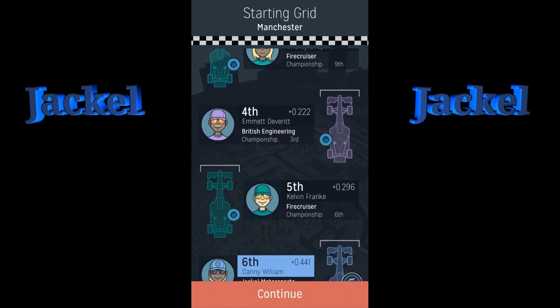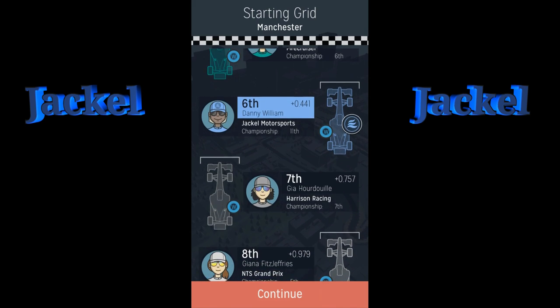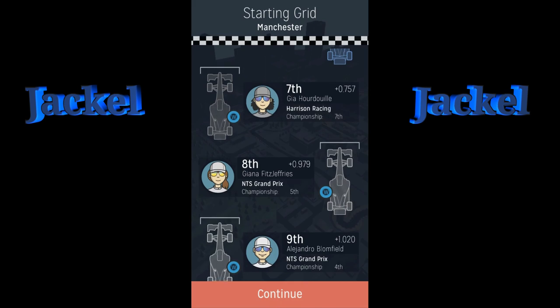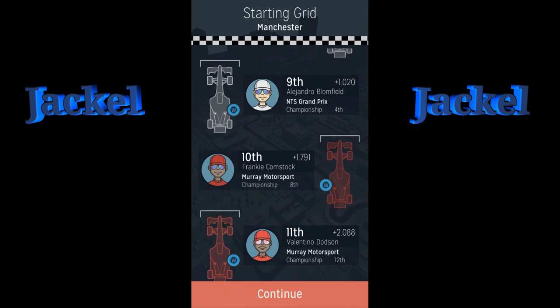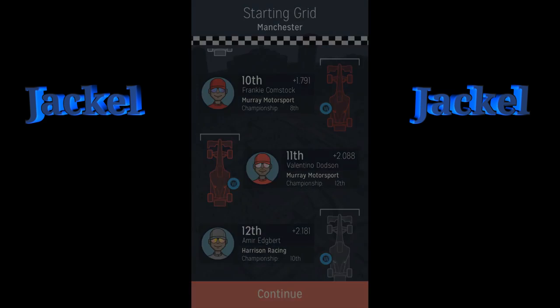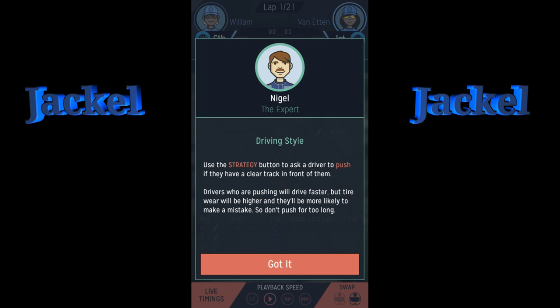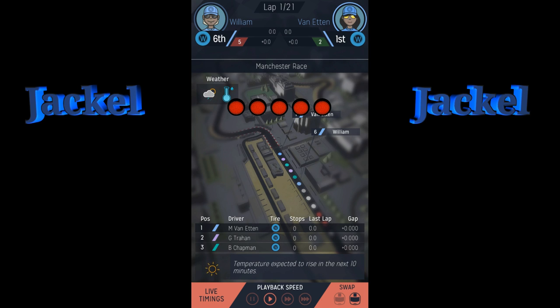Here is the starting grid from Etting. It auto-scrolls — there are only 12 drivers. We have Danny Williams, eighth, Gianna, Fitz Jeffries, Alianjo, Bloomfield, Frankie Comstock, Valentino Dodson, and Amir Egbert.